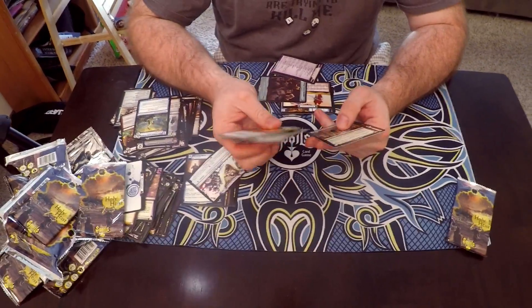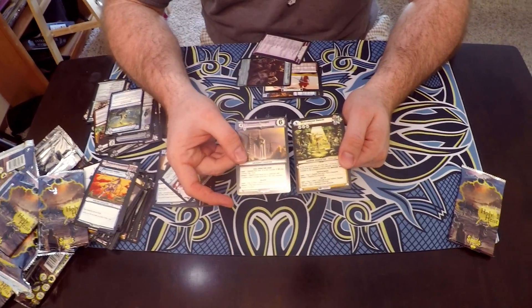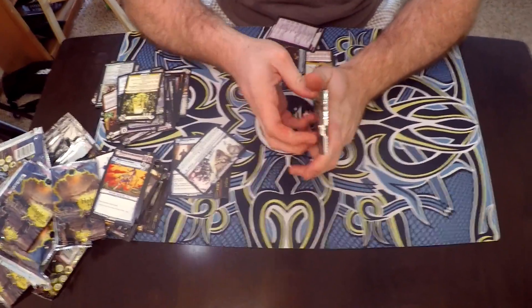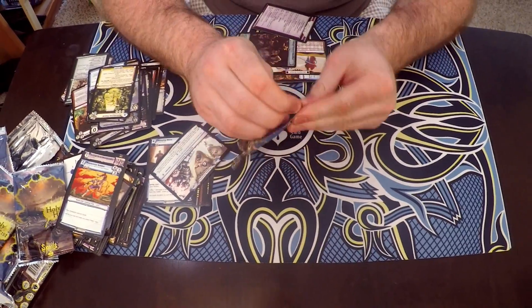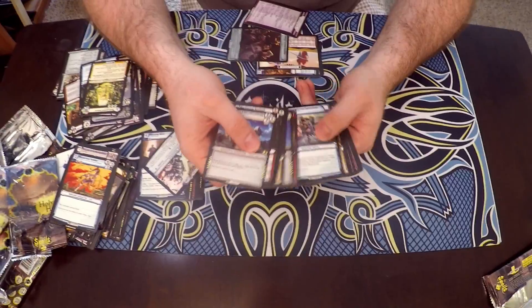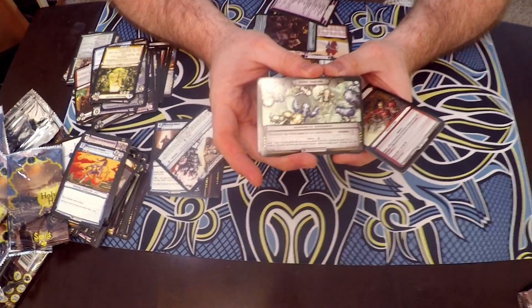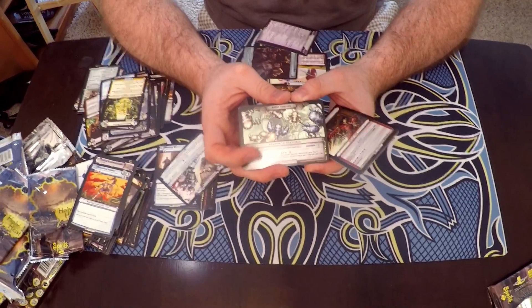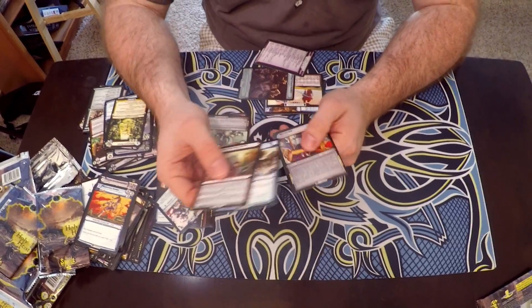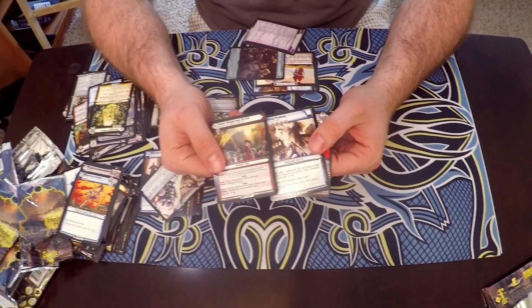Let's see what rares we got — Fabishite Temple, nice looking card. And our last pack, so we're hoping for that ultra-rare. The Gearsmith resource — I like that these are actually uncommon, it makes drafting a lot easier. These are cool cards. And again, no ultra-rare. So out of the four booster boxes I got from Clockman, I got one ultra-rare.